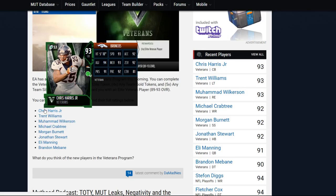Then we go ahead and go down the list to Trent Williams at 92 strength, 92 awareness, 73 agility, 78 speed, 84 acceleration, 92 run block, 92 pass block, and 85 impact block.